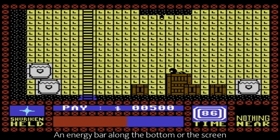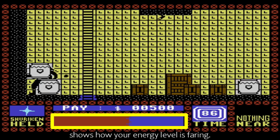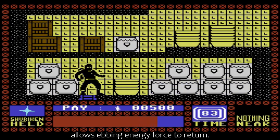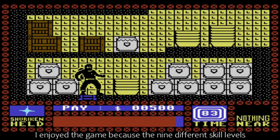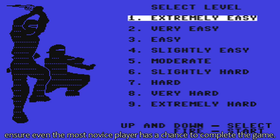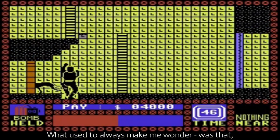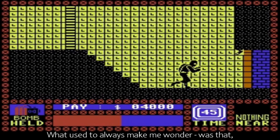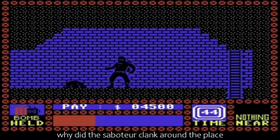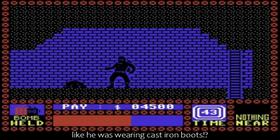An energy bar along the bottom of the screen shows how your energy level is faring. Standing about doing nothing for a while allows ebbing energy to return. I enjoy the game because the nine different skill levels ensure even the most novice player has a chance to complete the game. What used to always make me wonder was that, for a seemingly stealthy operation, why did the saboteur clank around the place like he was wearing cast iron boots?